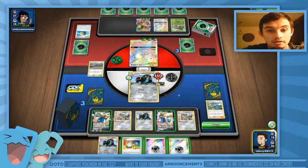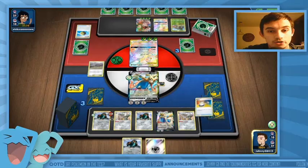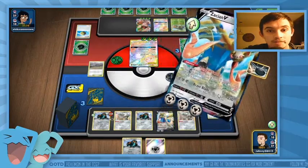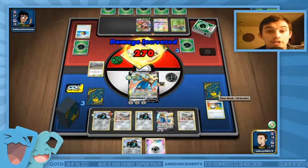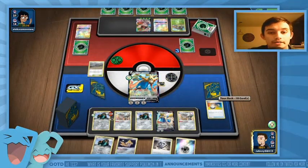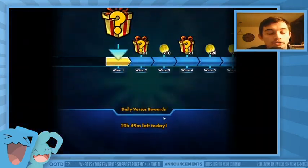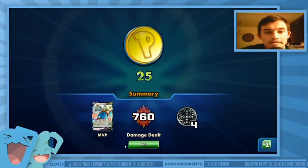He messed that one up big time. We're going to play Switch and Brave Blade for the game — Zacian V coming through! Perfect. So 1-0 with the deck against a decent deck in Rowlet Executor. Hopefully I can get three games in with this deck; it's a little bit longer-paced.